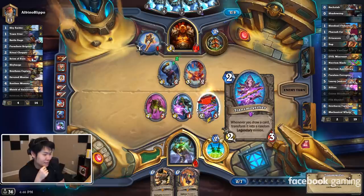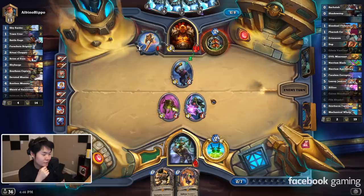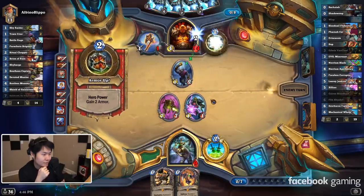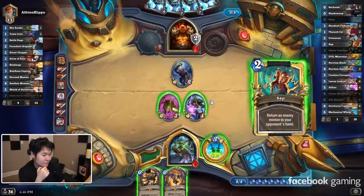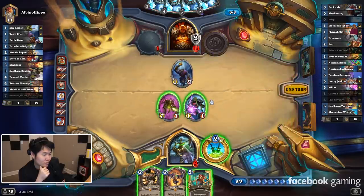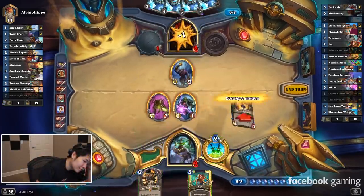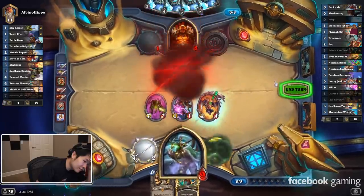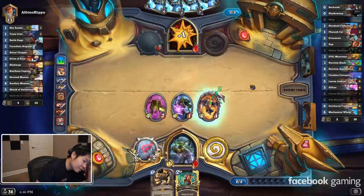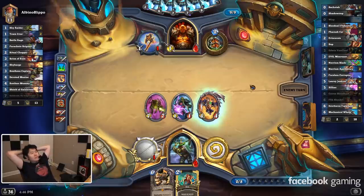Oh, he's going to trade off, so it doesn't matter. I have to go face with this and hope he doesn't kill me. I can draw another Rush card. He has random pirates in his hand, I think. If he kills me, he kills me — not much we can do.